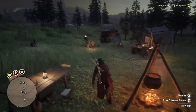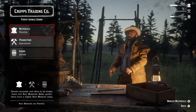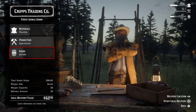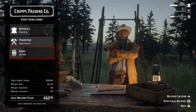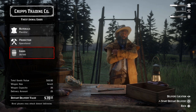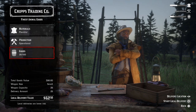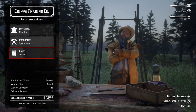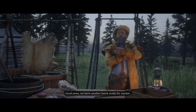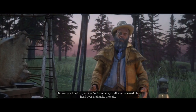Now that you have both materials and supplies for Cripps, it's time to make a delivery. When you go to the butcher's table you'll see your goods, and once you have 25 goods you can make a delivery. There are two options: a local delivery and a distant delivery. Don't do the distant one — only do the local one if you're trying to level up your role as fast as possible. It's safe, it guarantees you get the delivery done, and honestly the payout for the distant journey is not worth it at all.